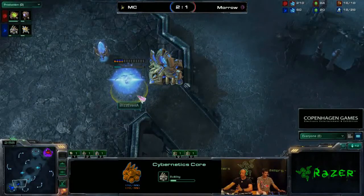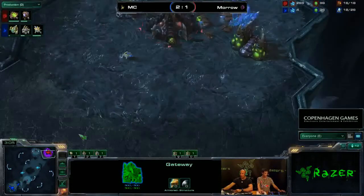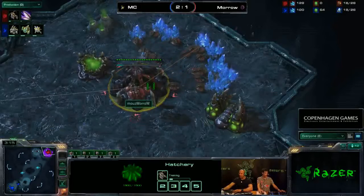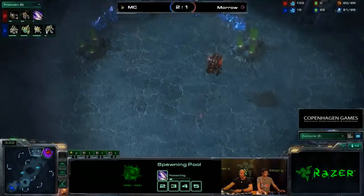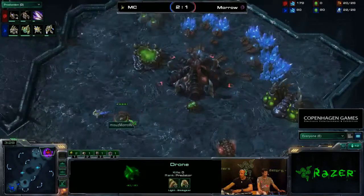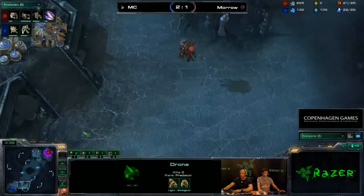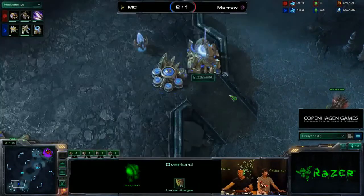By the way, we have the Cybernetics Core being built, and obviously MC is once again trying to wall in as you would want to versus a Zerg player. Morrow is pulling off a drone from his extractor, trying to get additional minerals. We have the Queen being built for him, as well as Zergling speed. He will try to get an expansion around the 21-22 supply mark. On 20 supply, Morrow is actually scouting with his drone — and the Overlord is already in place, having a look at what's happening at the choke point.